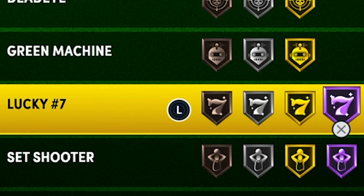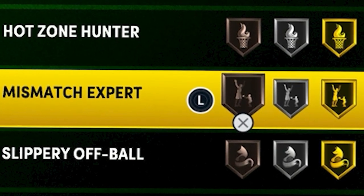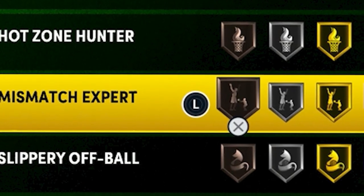If you really want to, you can try Lucky Seven on gold or Hall of Fame — I wouldn't suggest it because it really only works on fast breaks so you're not going to be using it all the time — but it really helps to have it on bronze.